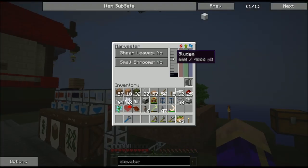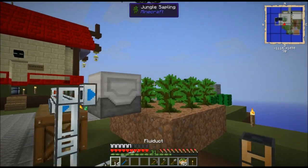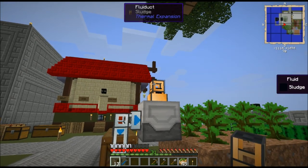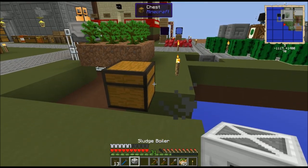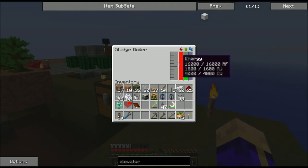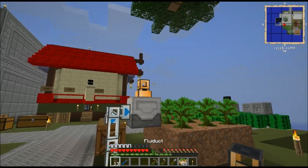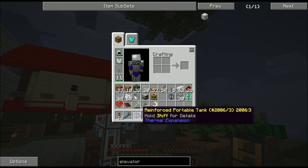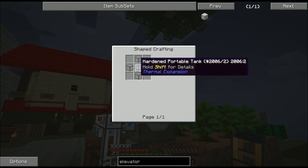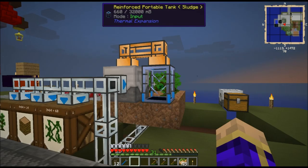Cutting down that half stack of vines and logs generated a little better than half a bucket of sludge. If I want to get sludge out, I need to attach some fluid ducts and it will automatically output. I'm going to set up a sludge boiler to process that sludge, but right now I need to get a bucket of sludge. I'll set up my reinforced portable tank — take a hardened tank and surround it with four hardened glass. Set it down right here and the sludge drains in.